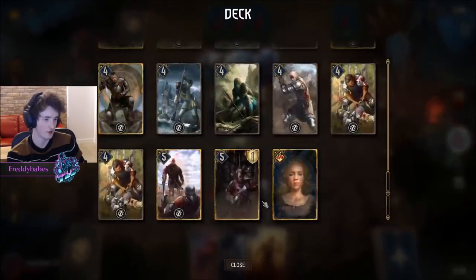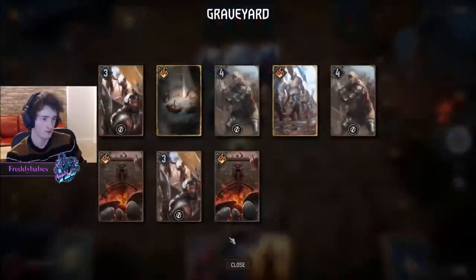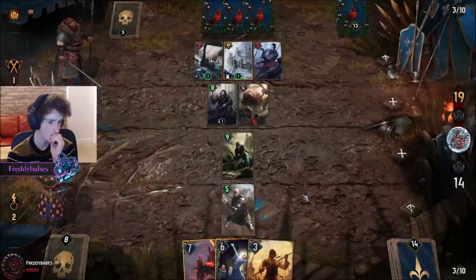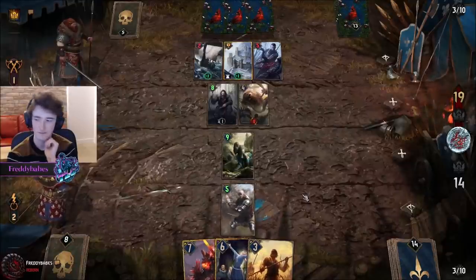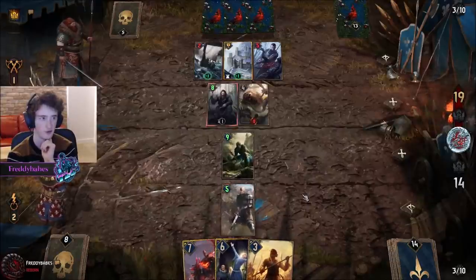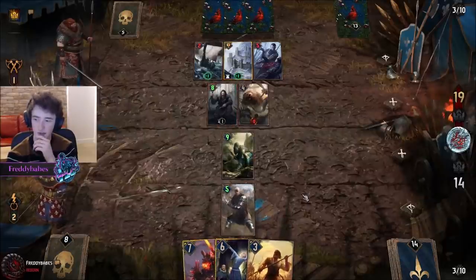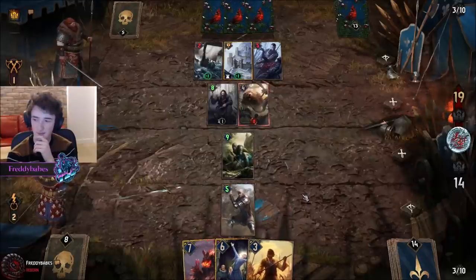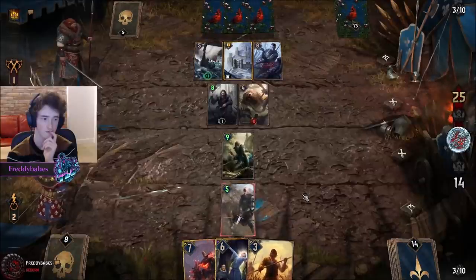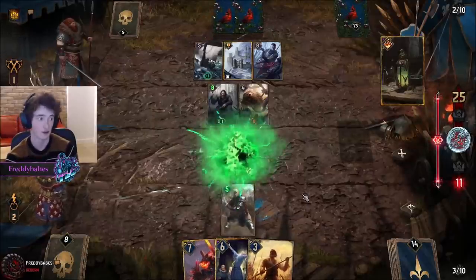I gotta be careful with Natalis because he doesn't have any targets. Why give the first Commando a zeal? In case it dies — if it dies, then it's a big problem because we can't put more in the deck. He did have a decoction, so it would've died.